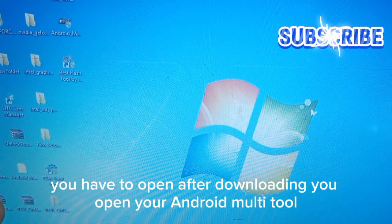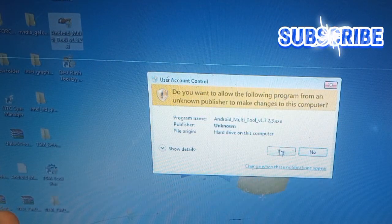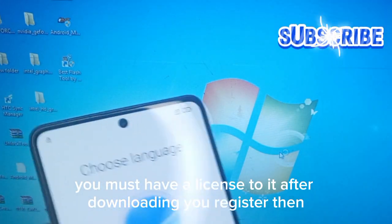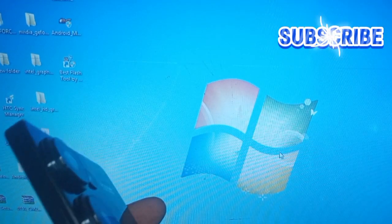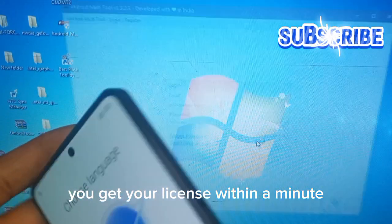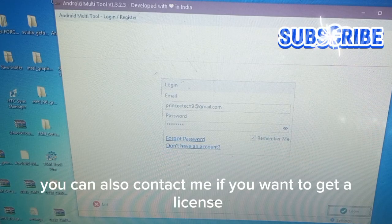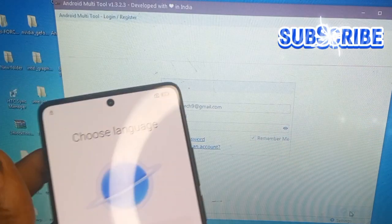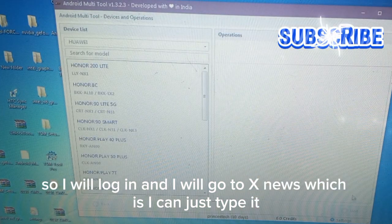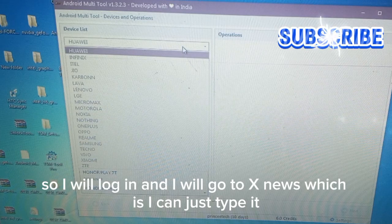After downloading, you open your Android Mochi 2. You must have a license for it. After downloading you're ready to start — you will get your license within minutes. You can also contact me if you want to get a license. I'll log in and go to Xiaomi.